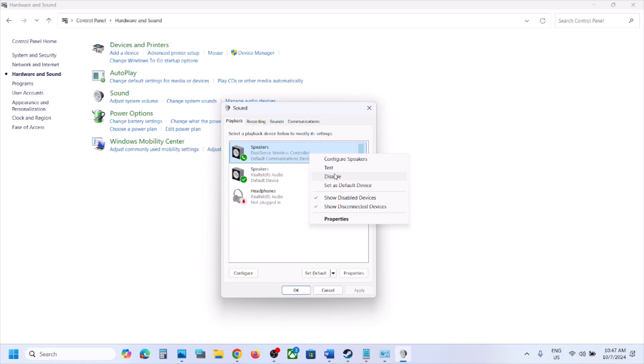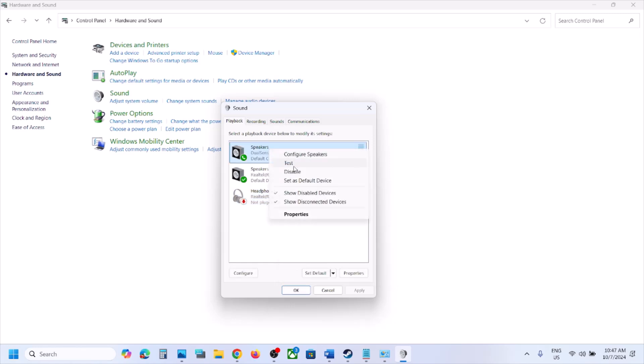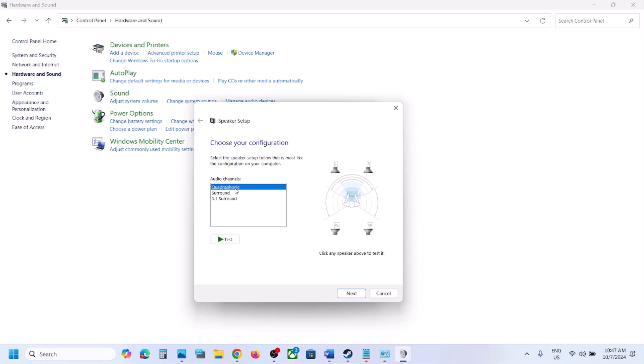In the Sound panel, you will see your controller listed — for example, 'DualSense Wireless Controller'. If it is disabled, right-click on it and you will see the Enable option. Right-click and click Enable to enable it.